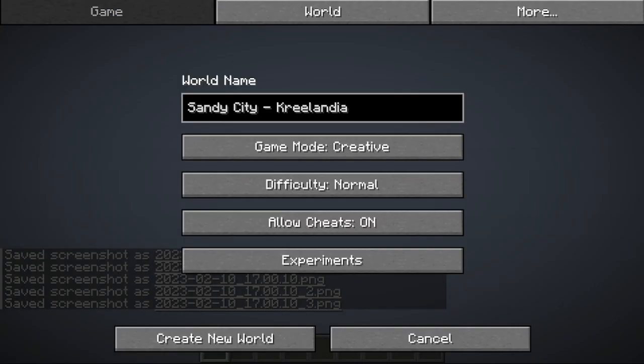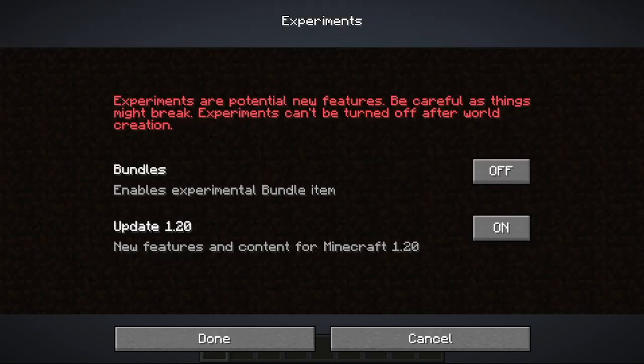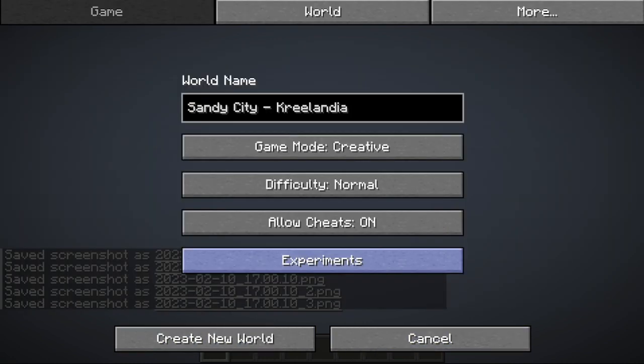I went to a game, clicked Experiments at 1.20, then clicked Done. When I did that, the background appeared this color and then you had the hotbar right there. If I take a screenshot, it shows up. How does this happen?